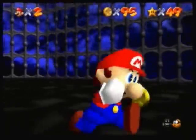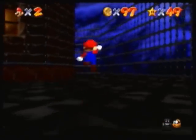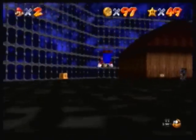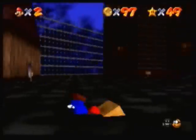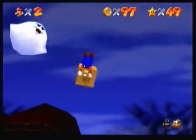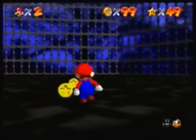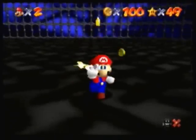And let's randomly kill this Scuttlebug for no particular reason. There's the coin. And Crazed Crate — awesome. I'm pretty sure that's what these are called. I've heard them called Crazed Crates, and I've heard them called Crazy Boxes, so I don't really know.